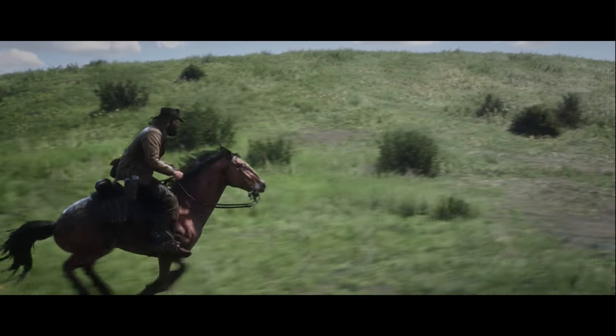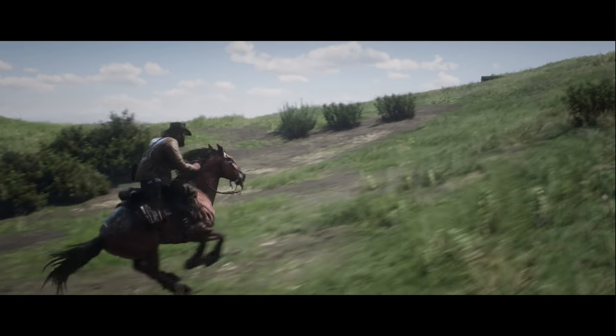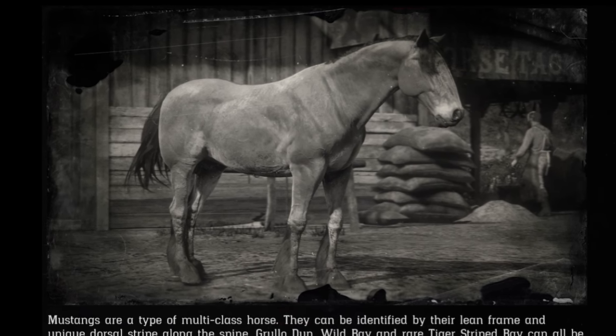Characterised by their feathered legs, defined dorsal stripe and short stocky appearance, Mustangs were born to live wild and free in the endless grassy plains. Here's everything you need to know about the Mustang.